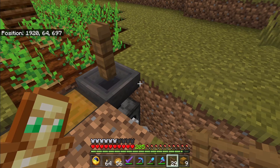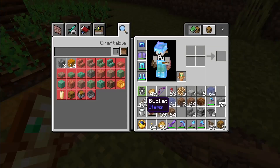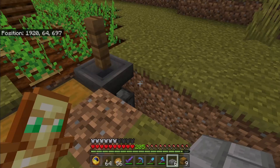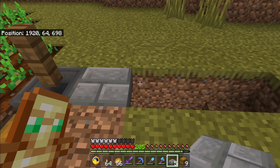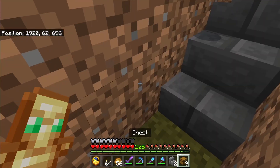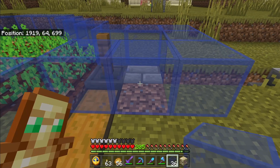Put a fence post on the hopper. The farmer villager will throw potatoes at the other villager, and the fence post will stop him from getting to the villager — instead he'll go into the hopper for us. Throw a slab in front of the hopper for the villager to stand on, and add some stairs and a light to make it look nice.